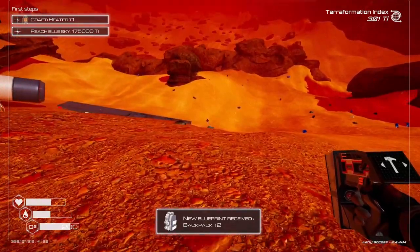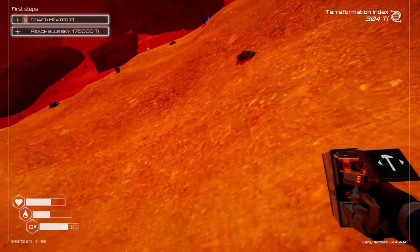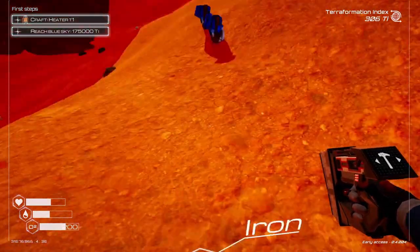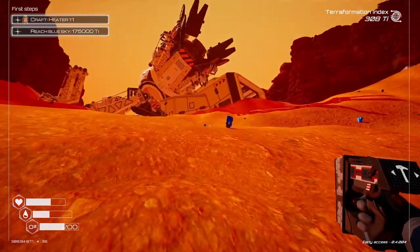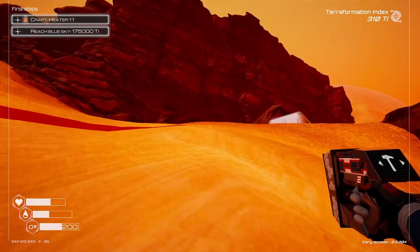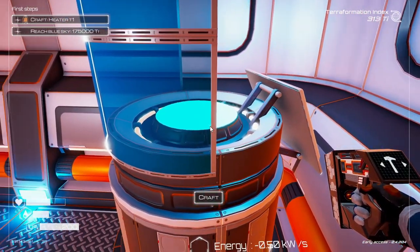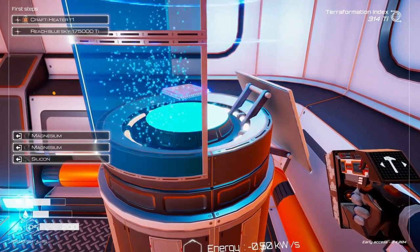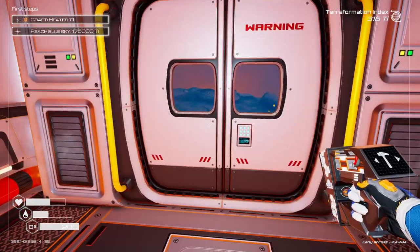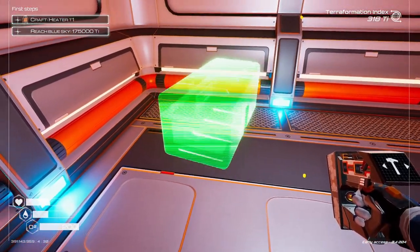There's one — oh good, bigger backpacks are available now. Okay, let's get back. Let's get our lighting chip built. And now we have the ability to get a bigger backpack — one more silicone and our tier one backpack, which we're also going to need to build.